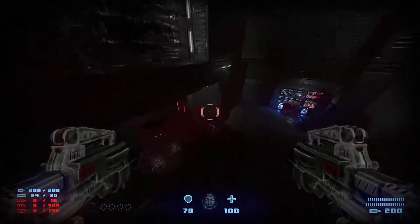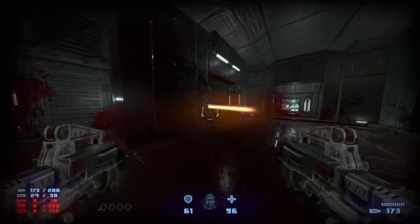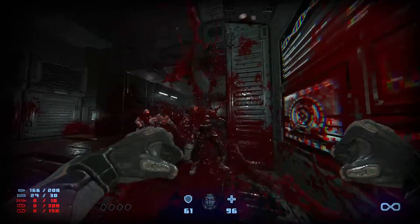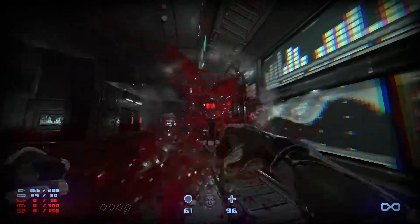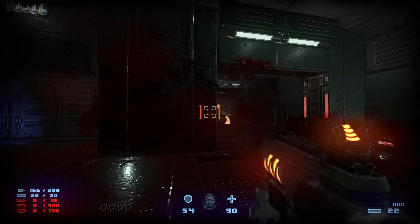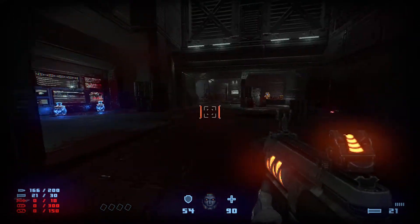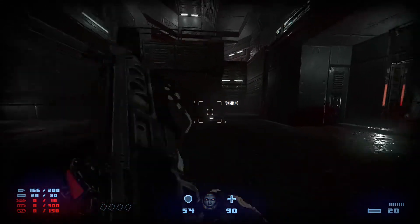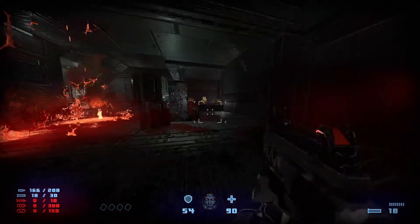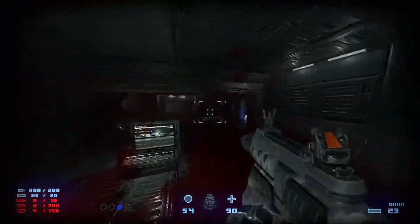Go to the vantage point through this doorway. Use the charge shot to snipe down the minigun zombie. There are supposed to be two crawlers right here. If they see you through the window, that's when they charge at you. Pick up the blue key.